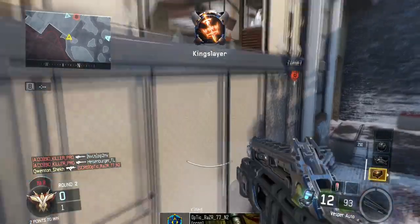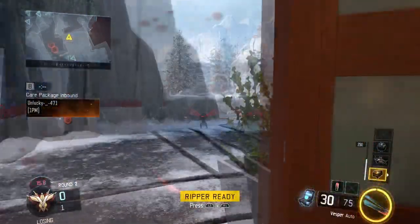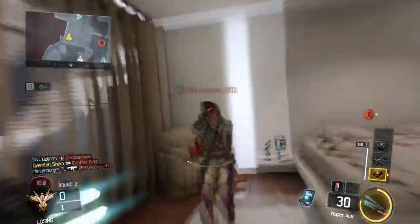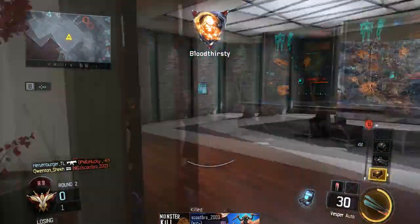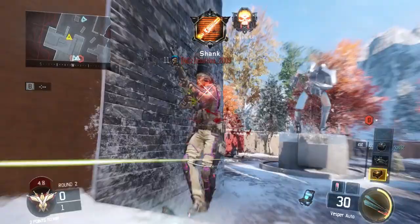When using the Spectre class, it's also highly effective to jetpack into your enemies as well as slide. As you can see here I jetpack into my first enemy and there's nothing he can do about that. I then run into my second — luckily he misses that shot. And here I actually slide into my enemy and look how hard it is for him to actually hit me.